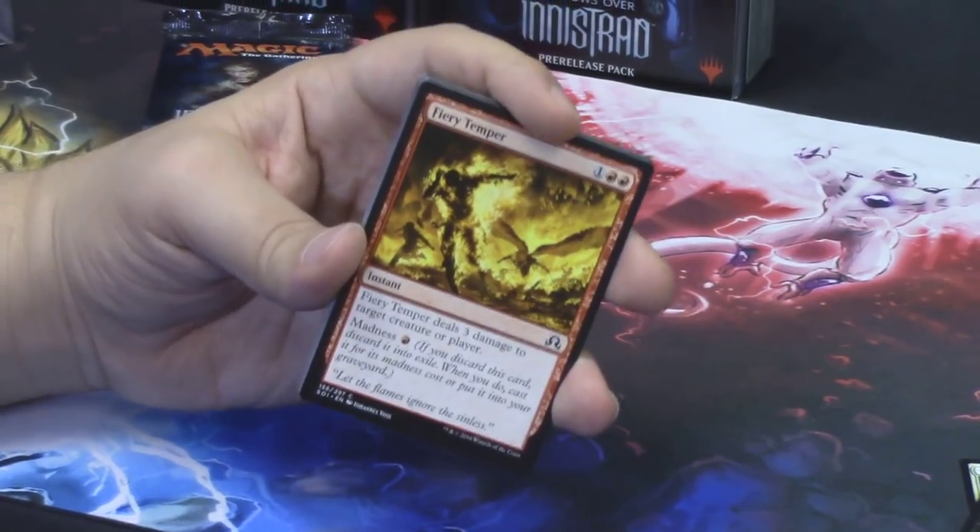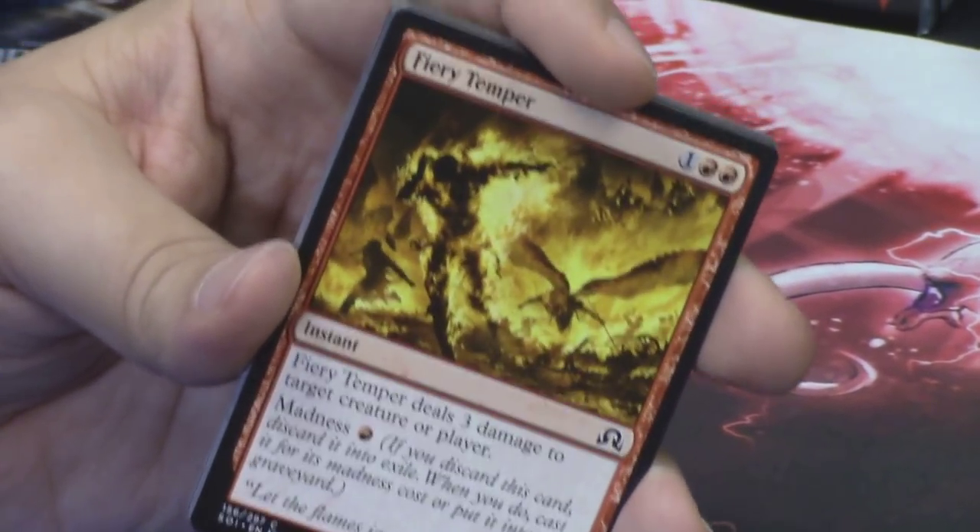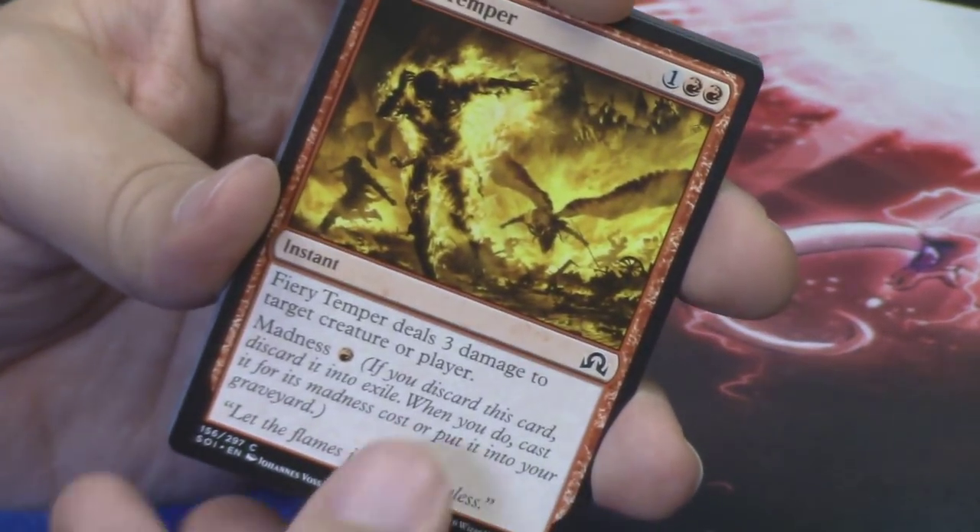The art can be on any card — it doesn't hurt that Fiery Temper is a great card if you can get it paid for its madness cost, because then it's just a Lightning Bolt: one mana, deal three damage. It's a fantastic card and a fantastic piece of art, and it's on a common, so you're going to see it more commonly than a rare or mythic. I love that they paid respect to the art and the story.